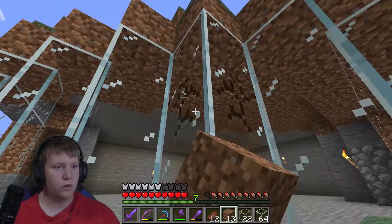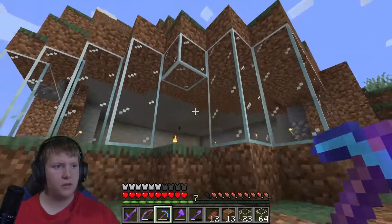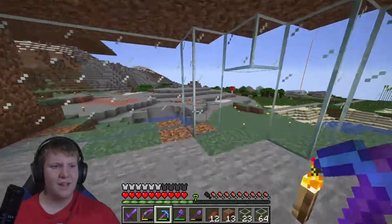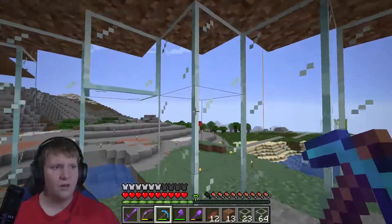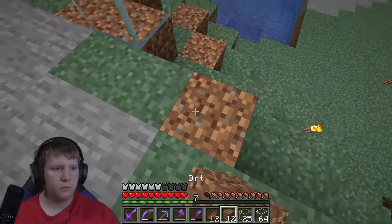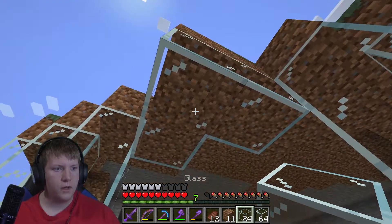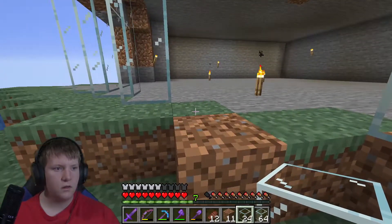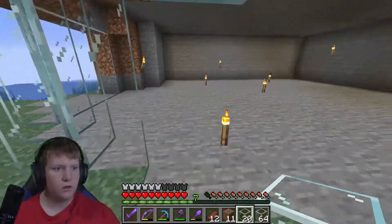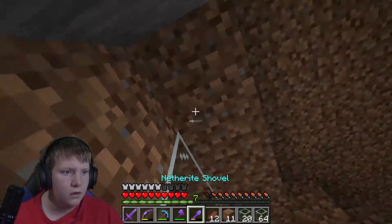I think I want the door to be right here — this is where the door is gonna be but we need it to be kind of aligned. What we could do is just break this, put glass, put dirt here and here, and then have it like this. Boom boom boom boom — so then the door is right here and you can walk through. We're gonna do that and then get rid of this layer.